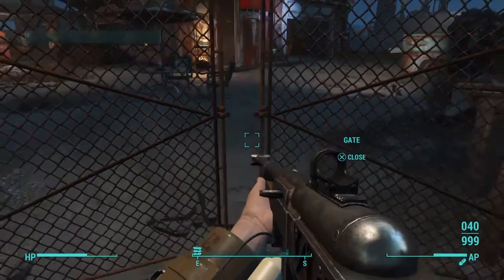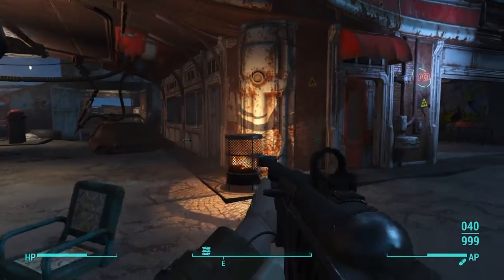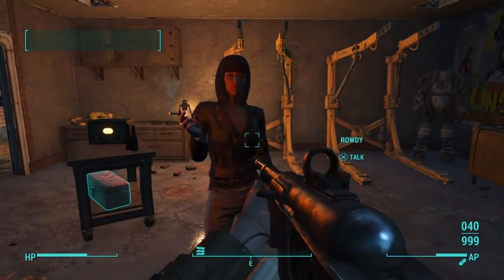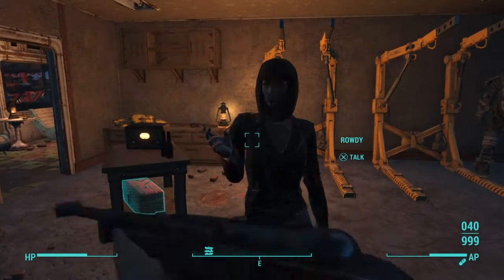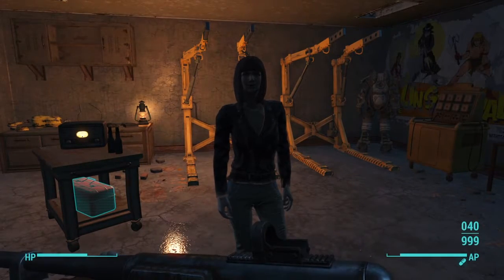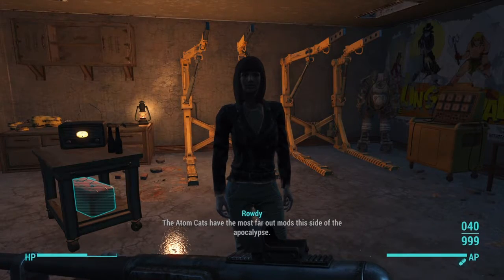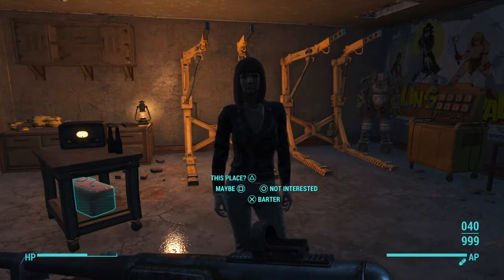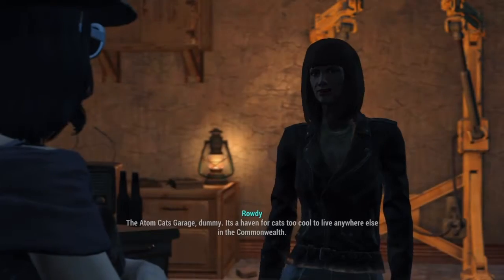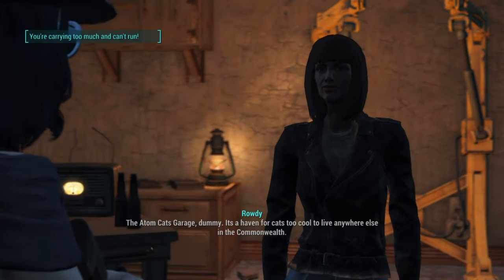So we are here. There's no enemies down here. It's cats — yeah, they are cats. What is this place? The Adam Katz Garage. It's a haven for cats, too cool to live anywhere else in the Commonwealth.